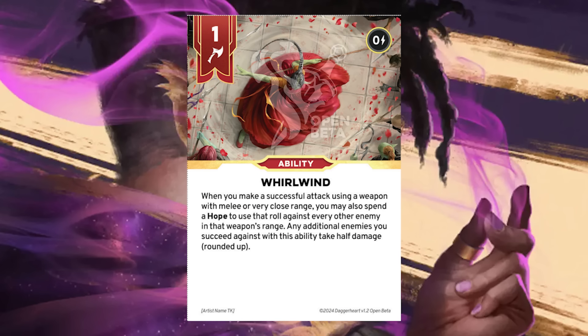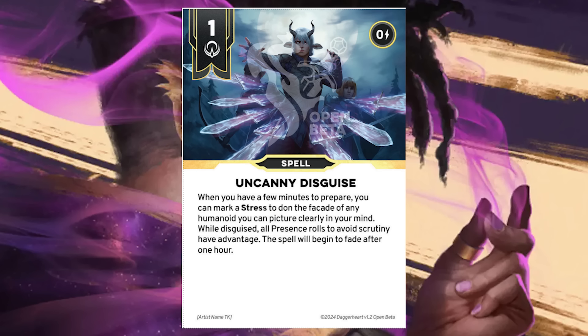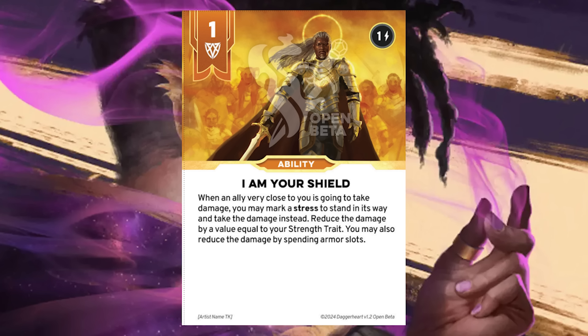Creating a character in Daggerheart feels really easy, which is certainly not a bad thing. It probably took me maybe 15 or 20 minutes to completely create my character, and this was the first time I had ever seen most of these things. I can easily see a world where once you've made a few characters, you can have them ready in 5 minutes. This is great for approachability — it's one step closer to a game you can just pick up and play in an evening.